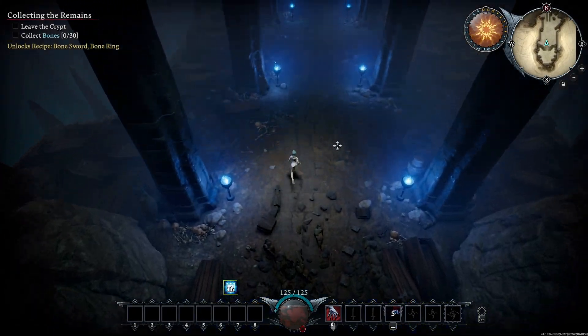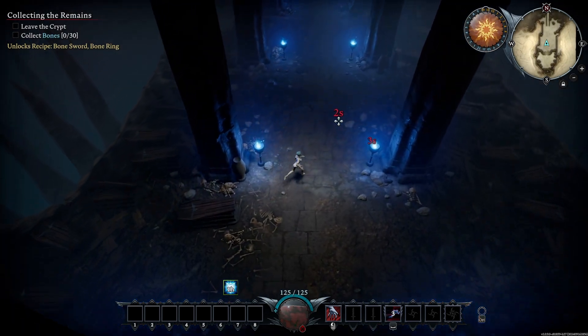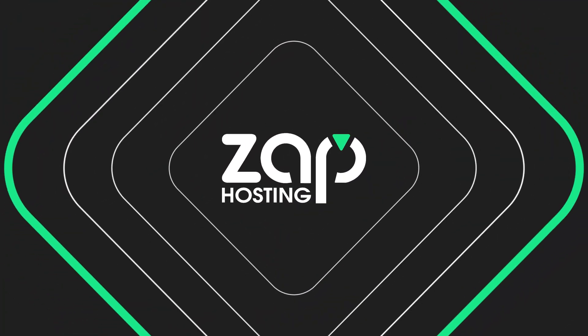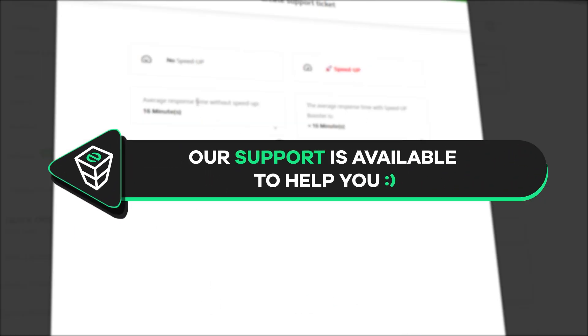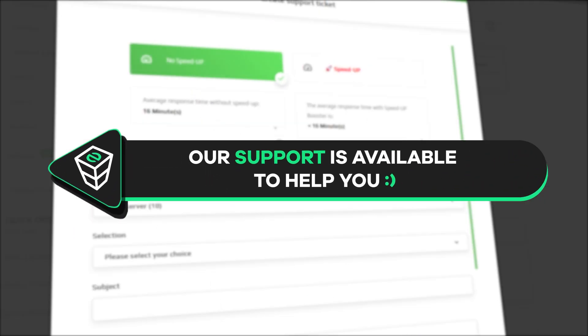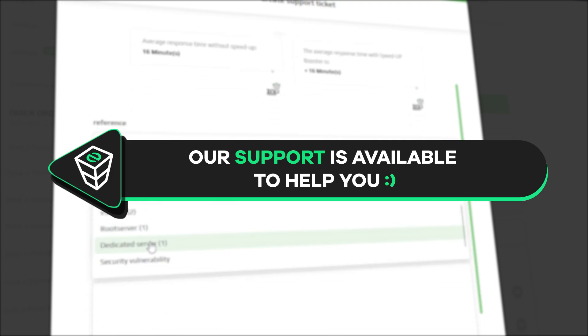And here you go, you have now successfully connected to your own VRising server. Enjoy! If you have any questions, you can contact our support by creating a ticket on our website or live chat and we will be more than happy to help you out. Have a lovely rest of the week and enjoy playing on your Zap server!